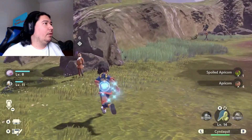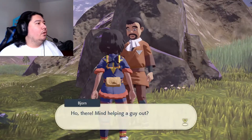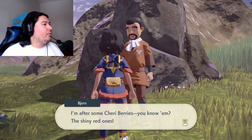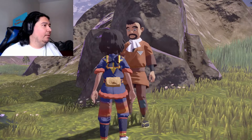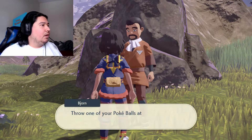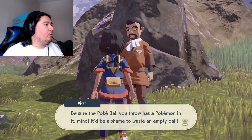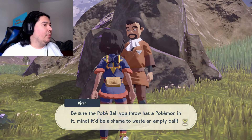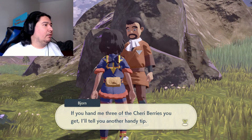Spoiled Apricorn, regular Apricorn. Hello Bjorn — ho there. Mind helping a guy out? I'm after some cherry berries — the shiny red ones. They grow on some of the trees around here but I don't have any Pokémon that can reach them for me. Throw one of your Poké Balls at a berry tree and your Pokémon will grab the berries for you. If you can hand me three cherry berries, I'll tell you a handy tip.